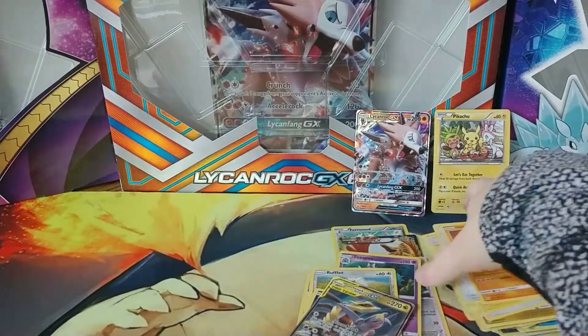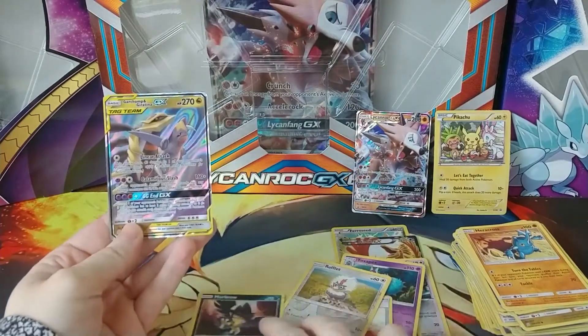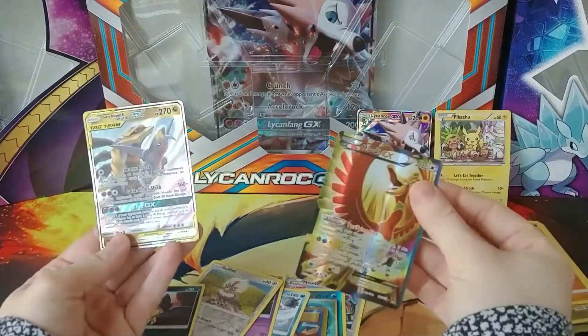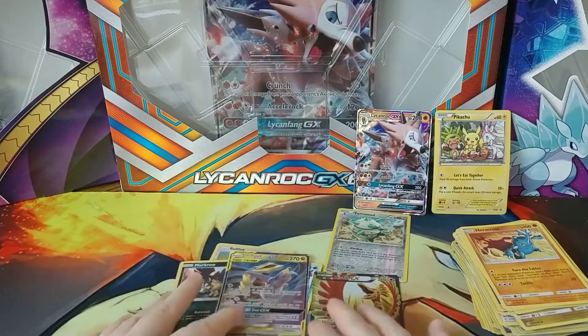So that is it for these packs. The best pulls here would be the Tag Team Garchomp and Giratina from the last pack, and then the Ho-Oh EX from way back at the beginning. And in addition, we still have the promo card that came with the box itself — the Lycanroc GX.